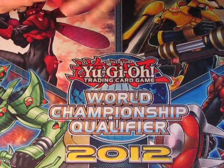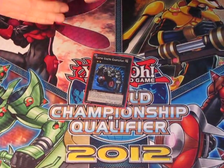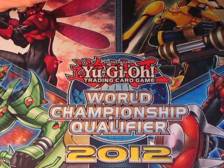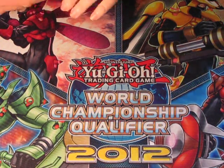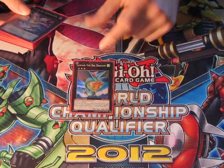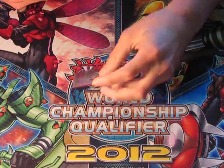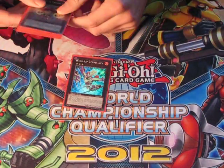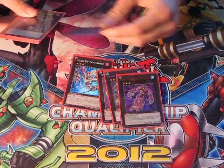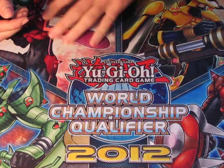So we're onto the extra deck now. For the Rank 2s, I've just got a Gachi Gachi just to fill space, and in case I have two Ladybugs on the field, but that basically never happens. Now onto the main toolbox of the deck — the Rank 3s. We've got Leviair to get back your banished cards, and if Centipede gets banished that combos with Dark Hound Dragon as well. We've got Zenmaister, Temtempo, Leviair, Acid Golem, and Giga Brilliant. That's it for the Rank 3s.